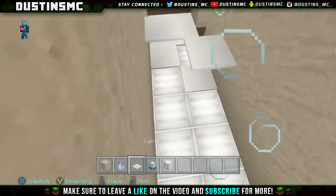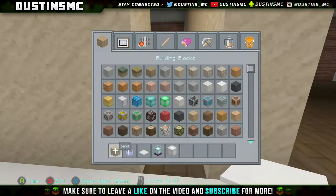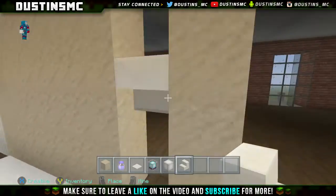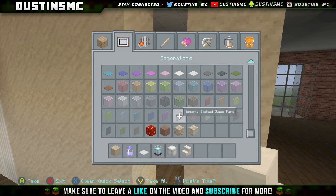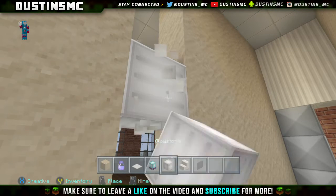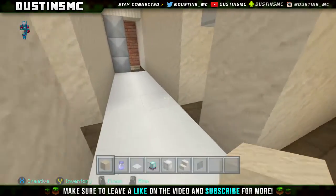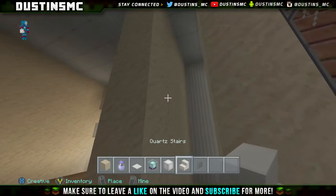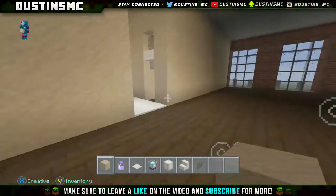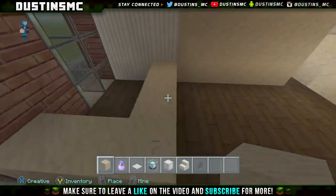Go ahead and place some white carpet on top just to make it look nice. The offices will stick with a hardwood floor theme, which I think will be cool. Let's grab some quartz stairs and place an upside-down quartz stair like this. Above the offices we can do like a little window — take a black stained glass pane and stick it on top, then fill in the next two blocks. I think it's just a nice little look. For the bathroom area, let's do the upside-down stair and fill in above that with sand since it's going to be a little bathroom.